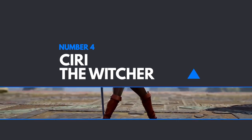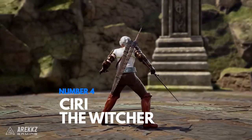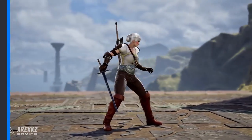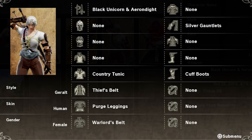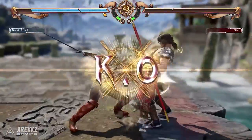Moving on from there to number 4, we have Ciri from The Witcher. It seems only fitting, given that Geralt is here, that Ciri show up too. This one is also pretty simple to make, but she definitely looks the part. Unfortunately, we couldn't find the person that originally posted this, but this was again tweeted by FrozenDW5 on Twitter. If these are your creations, then genuinely excellent work.